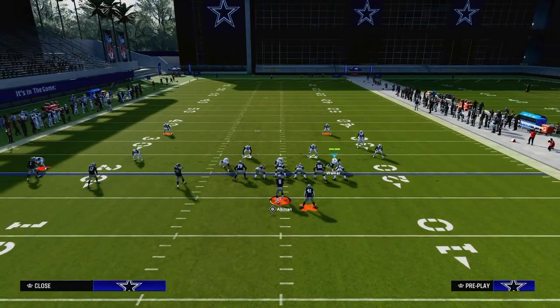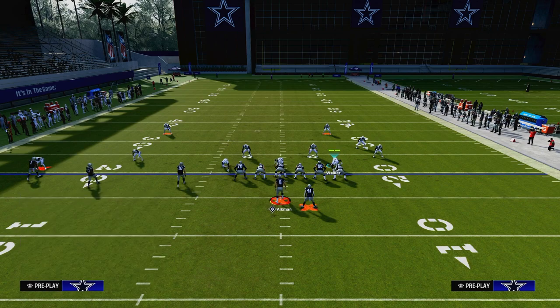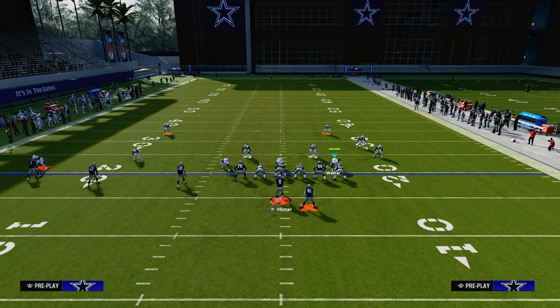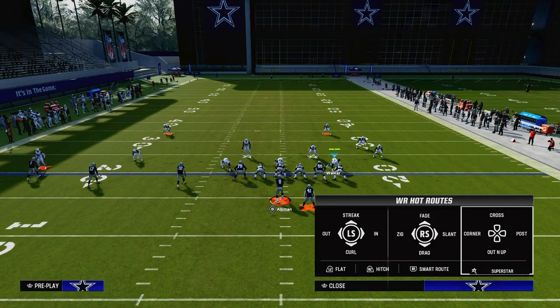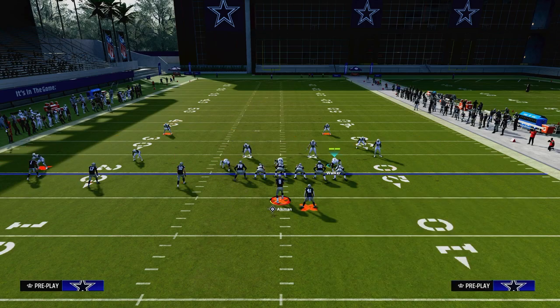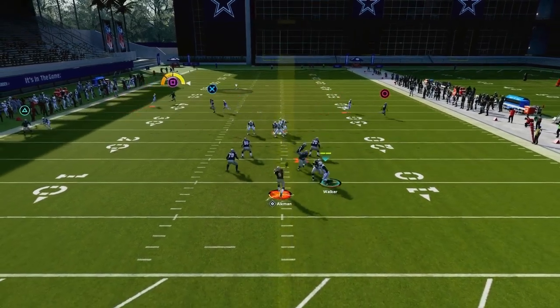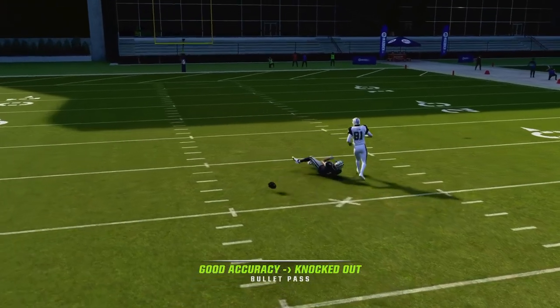Let me talk about another route combination that is relatively popular from trips tight end sets — and that route combination is going to be the outside post. Regardless of the tight end here, just focus on this outside player. This is kind of a standard route combination you're going to see from trips. He actually beats me off the press, but notice that the quarter matches him and runs with him over the top.